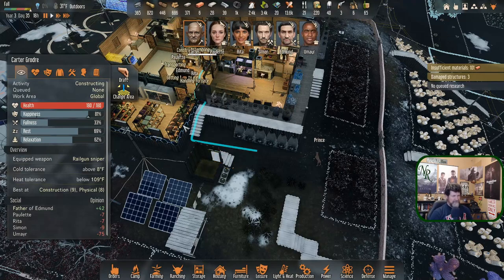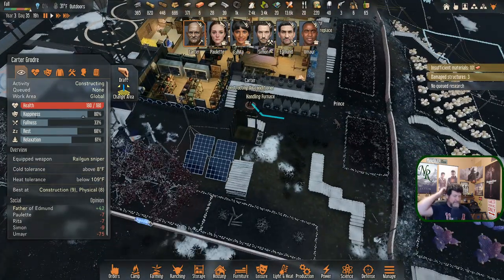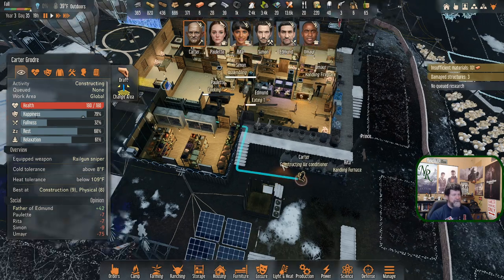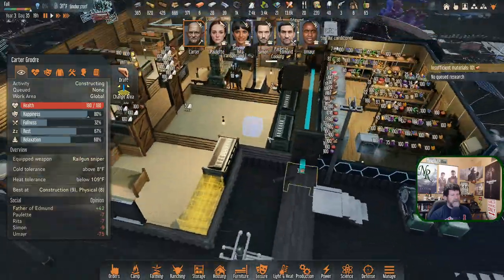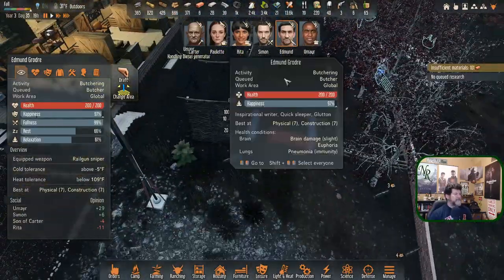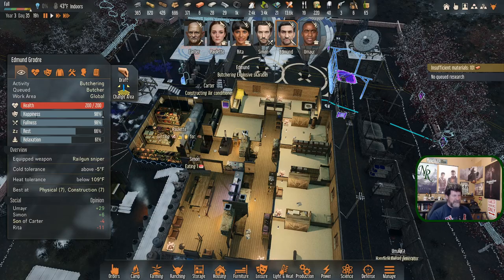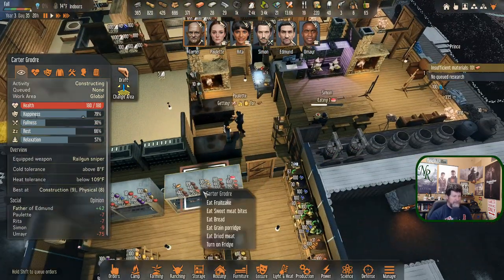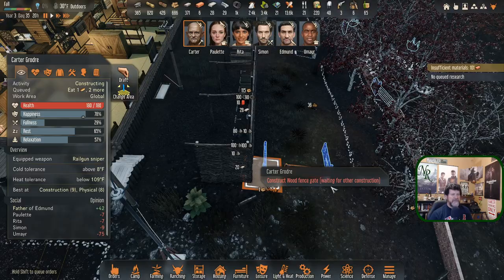Rita is handling the furnace — she went back to get some ore that's sitting out over here. Meanwhile Carter is going to pick all of them up and go deliver everything. So this system — are they sleeping? They're not interested anymore. Edmund, you are butchering — kind of need you here next but we'll see how quickly Carter gets this done. Carter, you need bread really badly — when you're done, eat bread, then deconstruct.